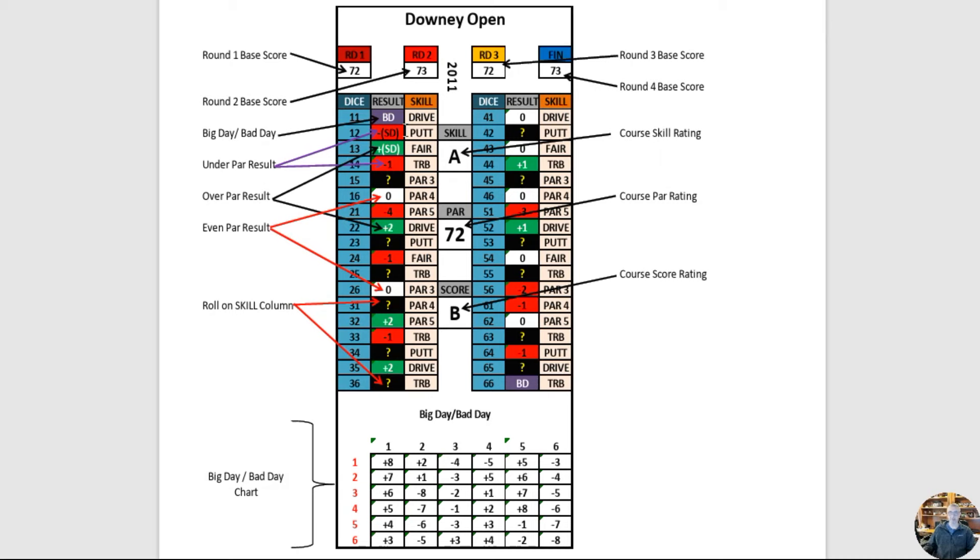On an 11 you get BD — Big Day/Bad Day — where you roll again on a separate chart. Red results are good for the golfer; green results are bad. When you get SD (single die) you roll one die for a minus-one through minus-six possibility. Specific numbers like minus one on a 14 or minus four on a 21 are listed. You take that number, add the golfer's round rating — so if he's minus two and rolls a 21 for minus four, that's minus six total, giving a 66 on a par-72 course.